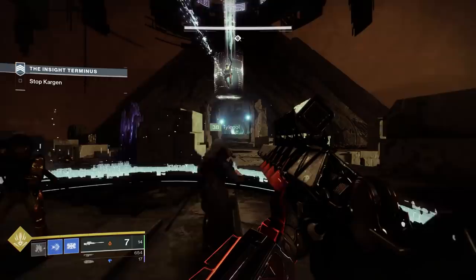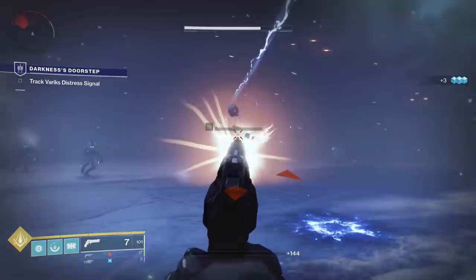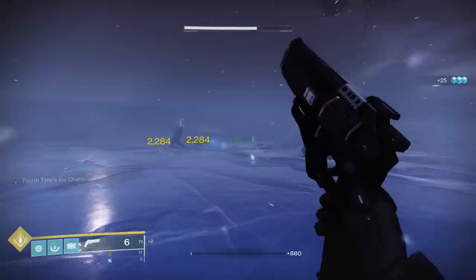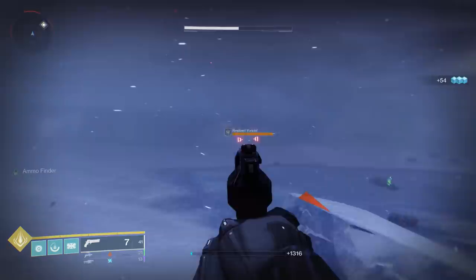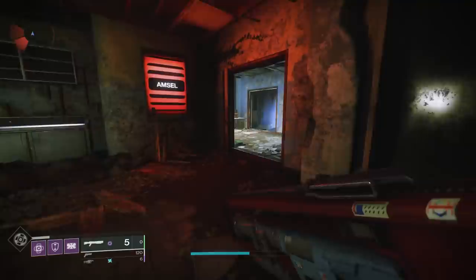The best way to blitz through the soft cap is to get as much gear as possible. You'll want to do the Beyond Light campaign anyway and you'll get a lot of random blues and rewards from that. However, most people will find they either need some leveling during the campaign because enemies get hard fast, or they finish the campaign and still aren't quite at 1200.